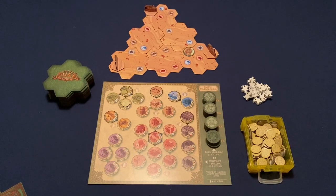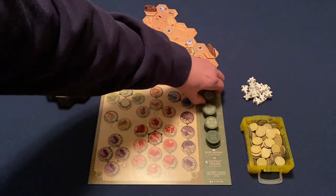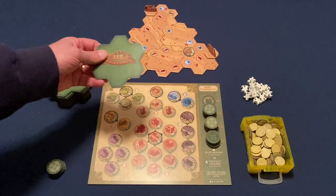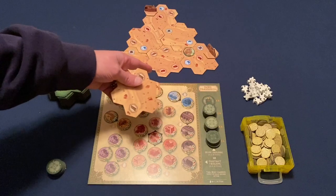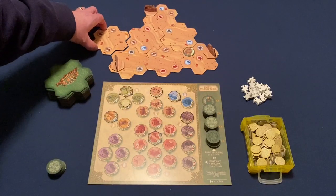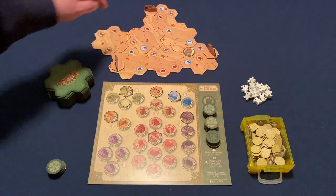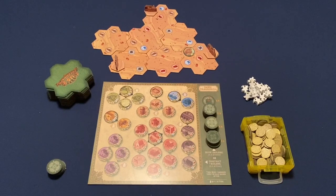Another thing you can do is discard two resource cards — doesn't matter if they're identical or not — back to the supply and get one resource of any other type. You can do that several times for the same building construction action, so if you have a handful of resources you can't use, trade two for one. When you draw the last building in one of your stacks, it shows a hex with a little arrow, meaning you can take the next hex from the top of the stack and place it anywhere on the board to expand. If someone cuts you off between towns, you may need to add more hexes and go around them. That's pretty much how you play US Telegraph.